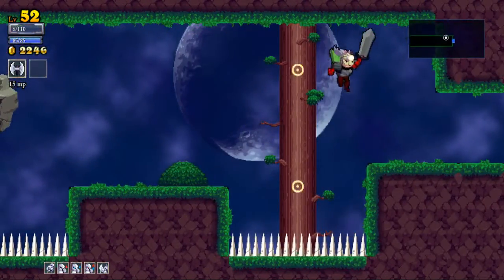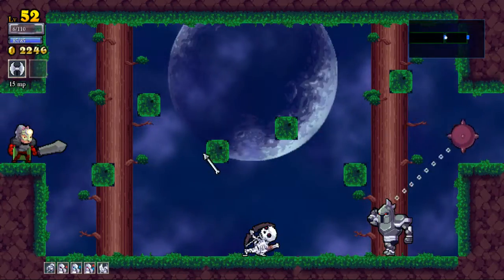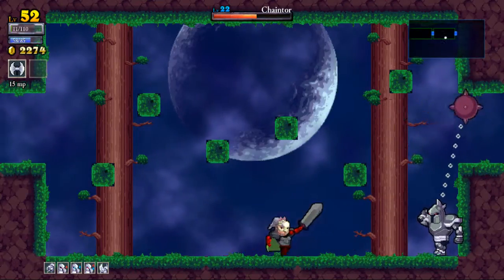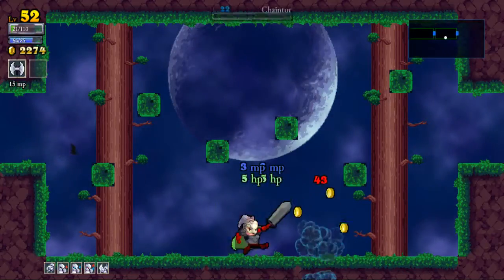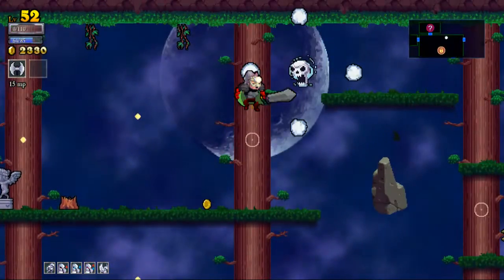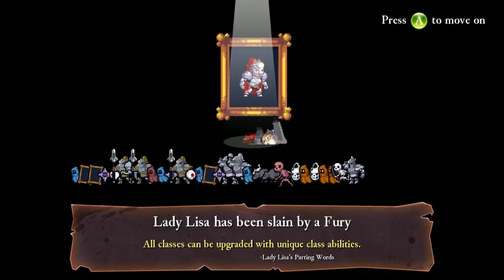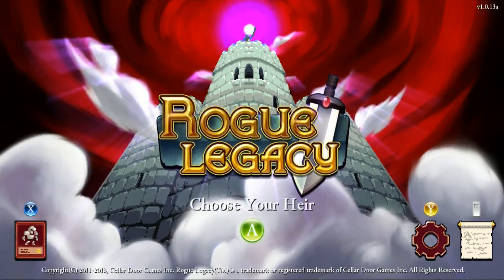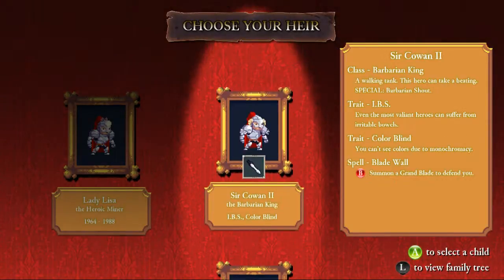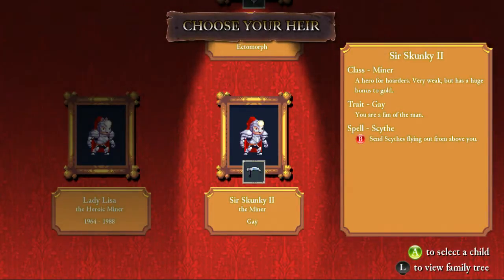That could have ended badly if I didn't have invincibility frames. How am I going to do this? That guy is dead. I have to kill him when the chain is on the bottom. There we go. I jump right into it. Okay, another miner or barbarian king? Let's go with Sir Skunky the Second.